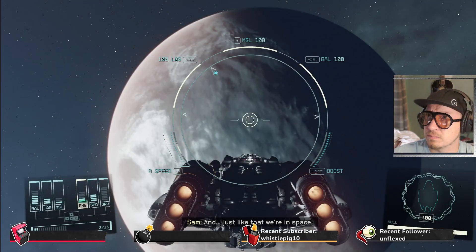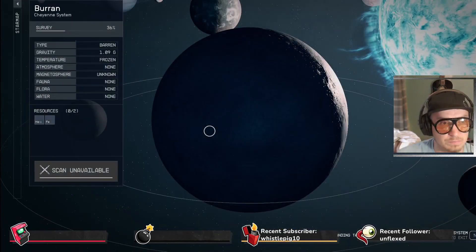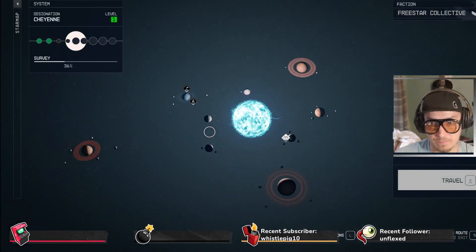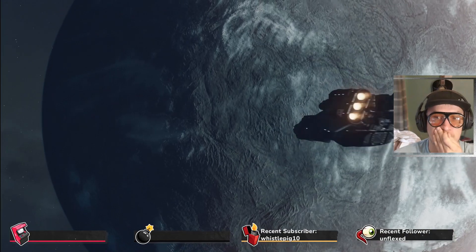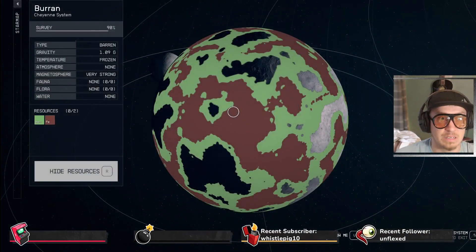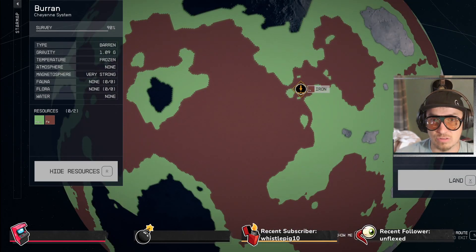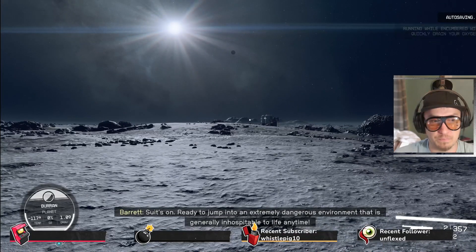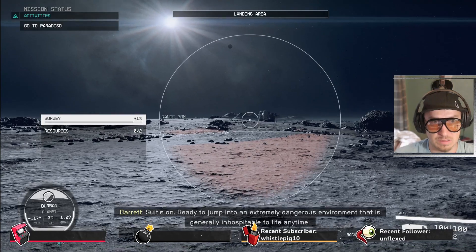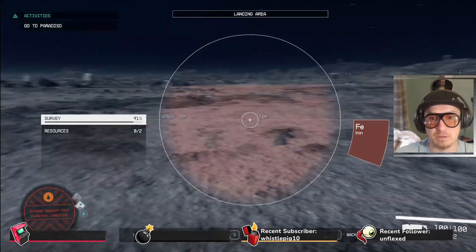Just like that we're in space. Okay, let's find a less extreme planet. Let's try over here. This doesn't look extreme, there's nothing saying it's extreme, so let's drop down here. The suit's on. We've landed into an extremely dangerous environment that is generally inhospitable to life. Seems to be other people around here — we've got iron.